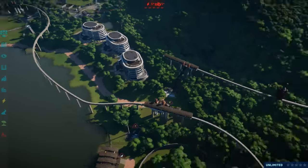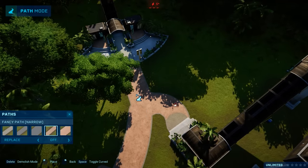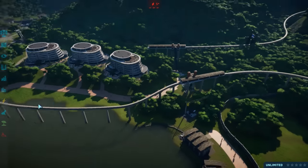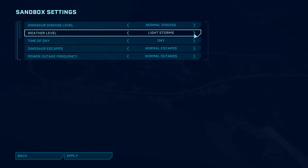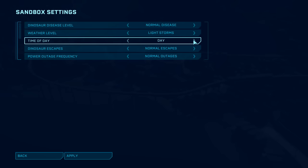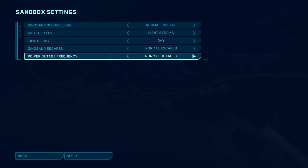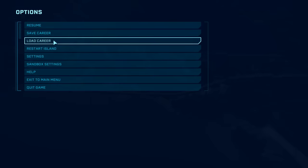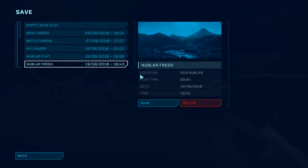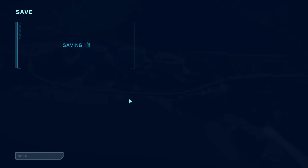How about we connect this park up and actually start making dinosaurs. So we're going to go into sandbox settings. Normal disease is fine. Rain only - should we put random? We'll have light storms. We'll set it to day. Dinosaur escapes - high escape. Normal power outages. We'll keep that. Also before I do anything, I kind of want to save this. See all the different save files I've had to make just in case I screwed something up.